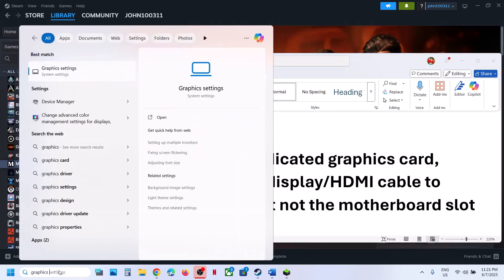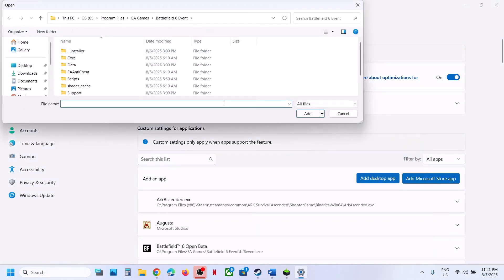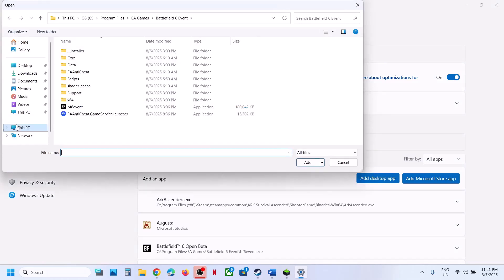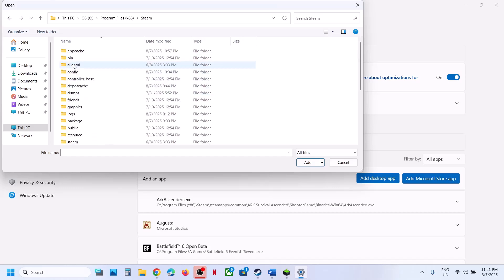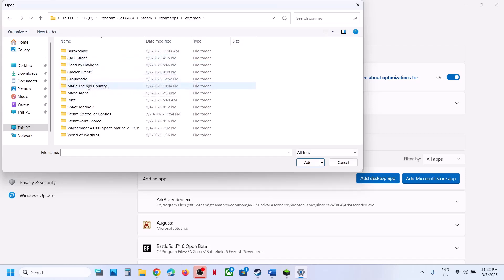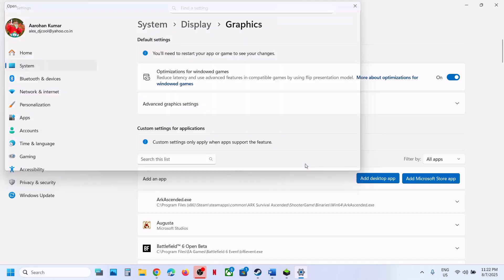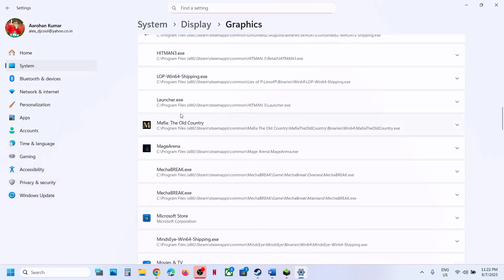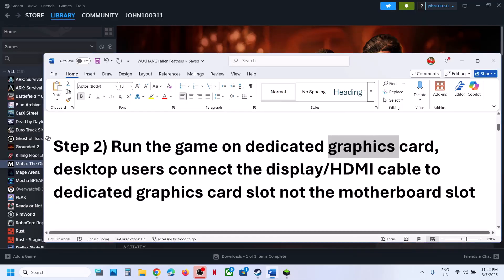Now run the game on the dedicated graphics card. To do this, type Graphic Settings in the Windows search box and click on Graphic Settings. Click Add Desktop App, then go to the game installation folder. If the game is installed on the C drive, go to C drive > Program Files. Open the Steam folder, then SteamApps, then Common, find the game folder, open it, go to Binaries > Win64, select the game EXE file, and click Add. Once added, click on the game and set the GPU preference to High Performance.